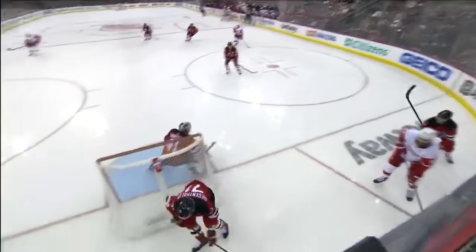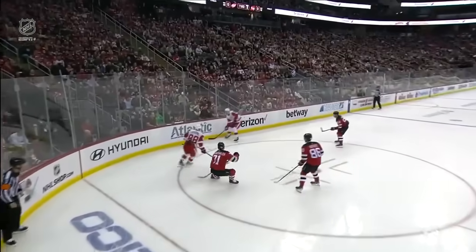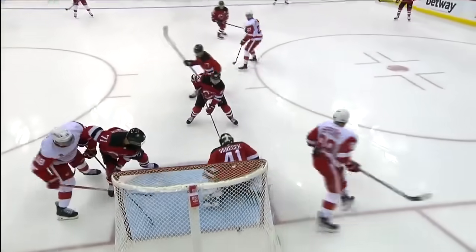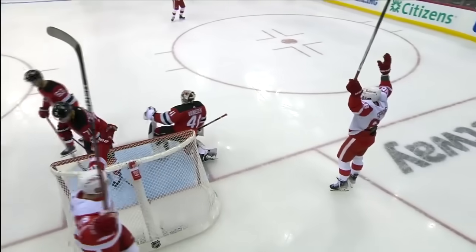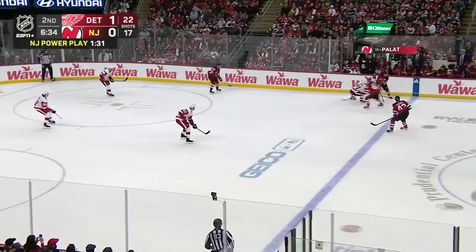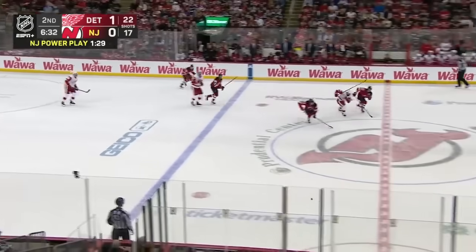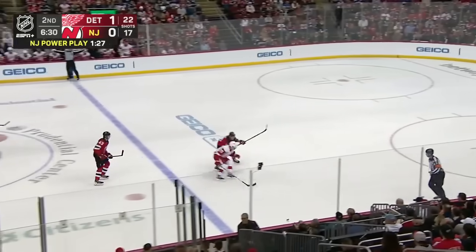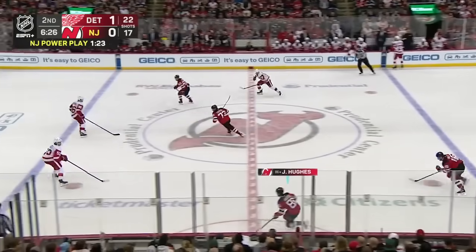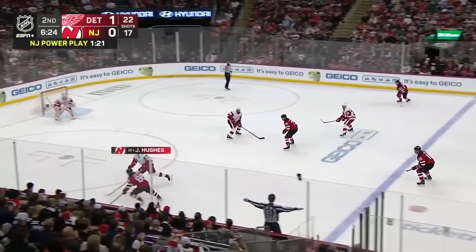Red Wings had so much pressure on the Devils. You'll see that forecheck down low, regain possession, great activation by the D coming down the boards on the weak side, and then they just put this toward the net — when you go to the net, good things happen. That's exactly how this play breaks. Their sons playing in the National Hockey League — three of them, I might point out. It's crazy and incredible, on this unit here with Jack and Luke. Milan found it free from Larkin, who is barking at the referee as he heads out for a new stick.